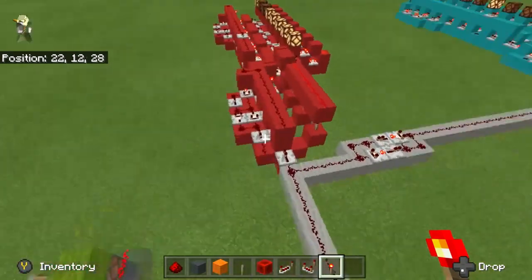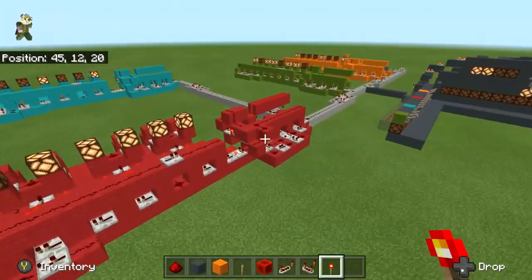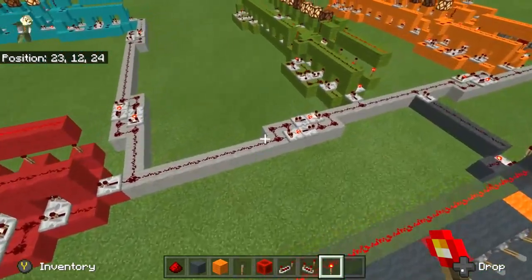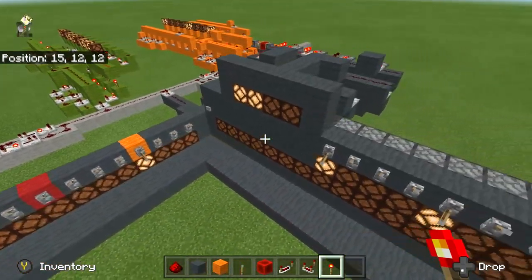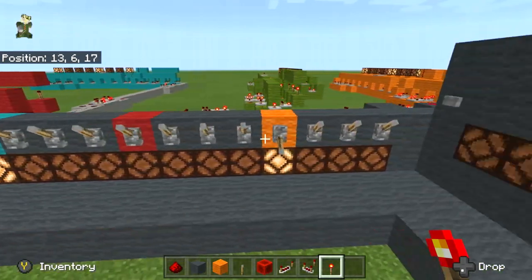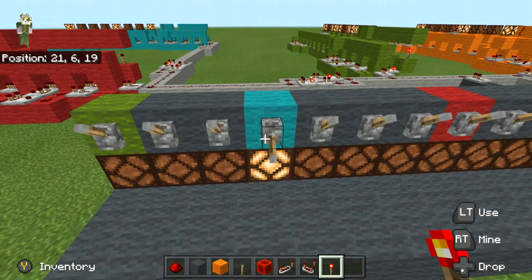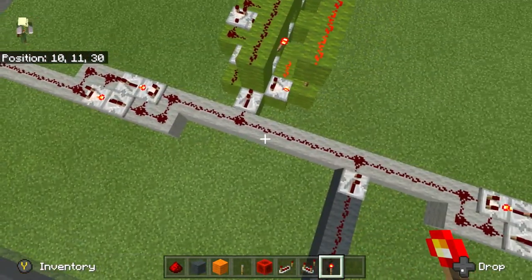I wanted to go ahead and make a video about it in case anybody was interested and wanted to know how these things operate. Just like the previous video, we have a little control panel here. Because it's four-bit binary, we're going to have 15 different registers just like the previous system. But this system is actually based on repeaters.